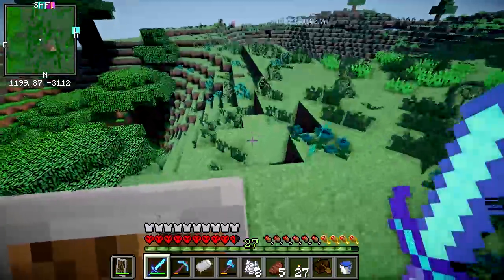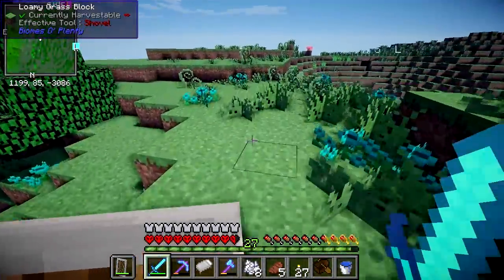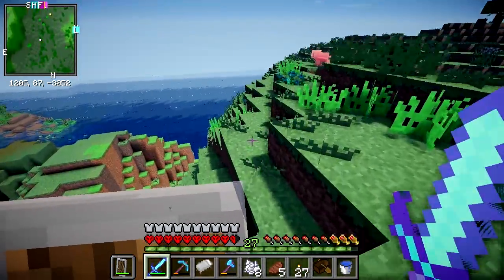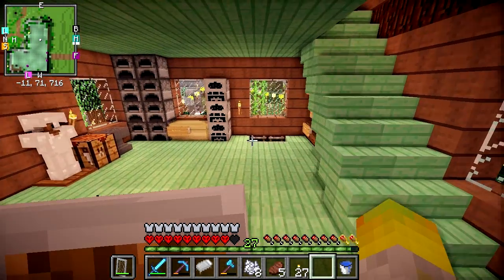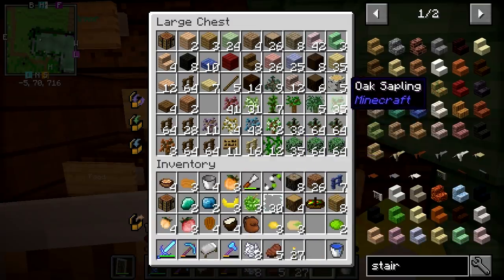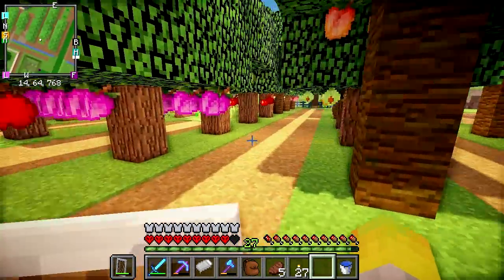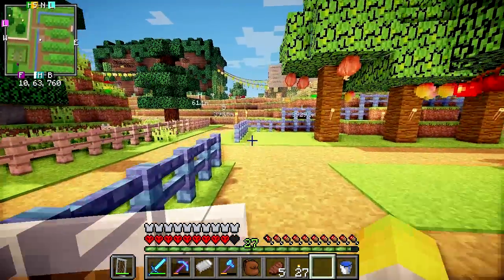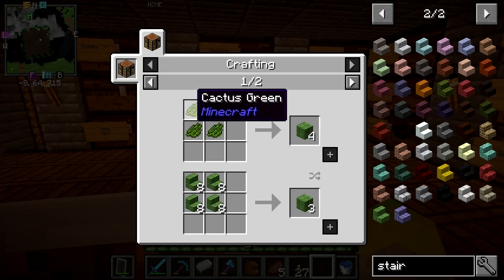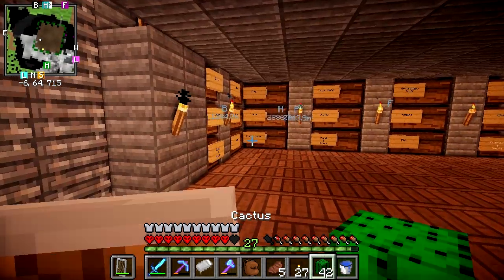I don't think we're gonna find the mangrove biome anytime soon, so I might just use something else for the roof for now. But this trip wasn't a failure — we managed to get loads of new fruit for our orchard, which is gonna look sweet when we get back. Look at this — Midori block! You get this from cactus greens, which I have loads of cacti for, so let's do this instead.